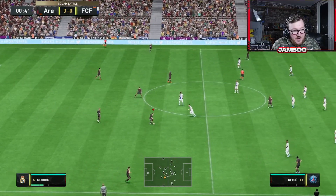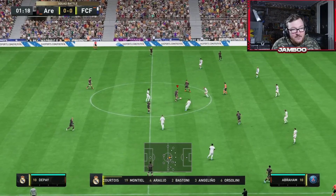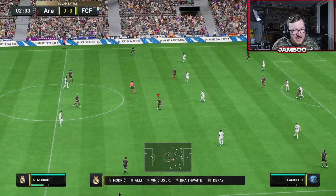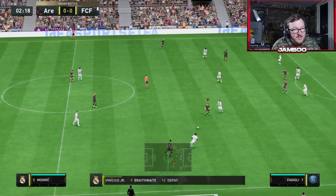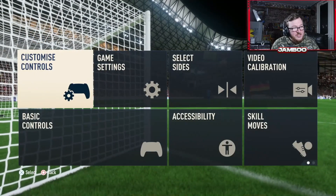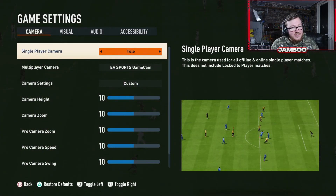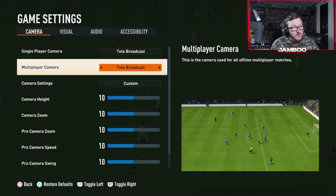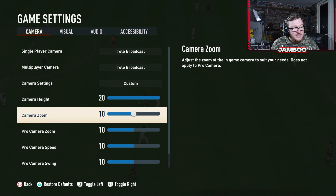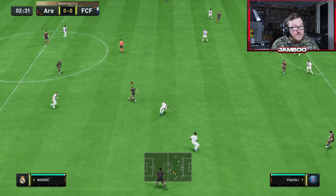To some of you this will seem obvious, but tip number one is the camera angle you choose. You can get a significant gameplay advantage just from choosing the right camera angle. The EA Sports Game Cam is probably the worst camera ever invented. What I advise is: go into your settings, go to camera settings, select Telebroadcast, then customize it — put the camera height to the max and the zoom to the lowest.